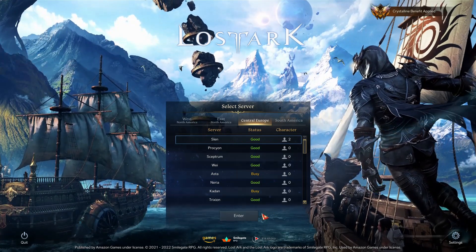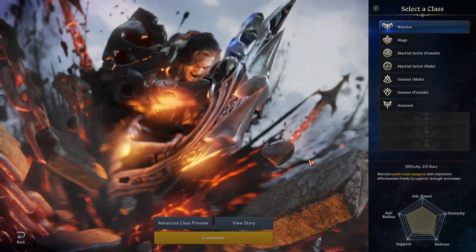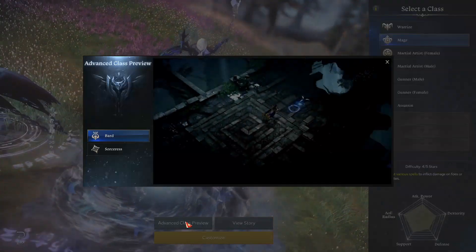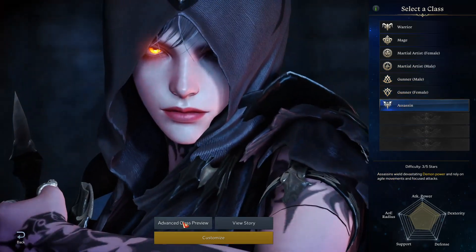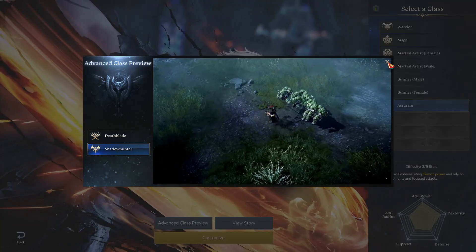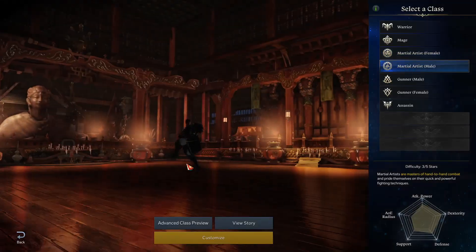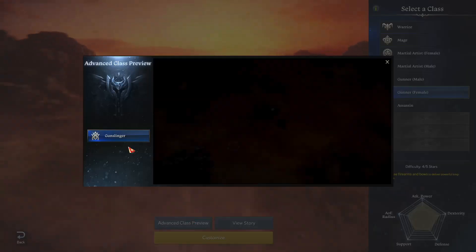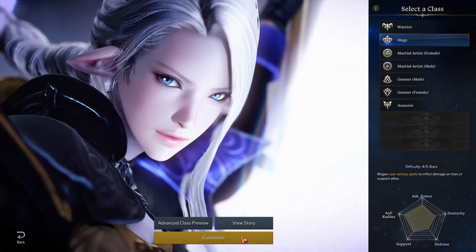I've chosen Slenn as my server, and here you'll be introduced to character creation. I've already created two characters. When you go to select character creation, you'll end up with this screen where you have to decide what class you want to play first. Within each class you can see the advanced classes — for example the mage has the bard and sorceress, the assassin has the deathblade and shadow hunter, the female martial artist has the wardancer, scrapper, and soul fist, the male martial artist just has the striker, and the gunners are mostly male with the gunslinger being the female option.